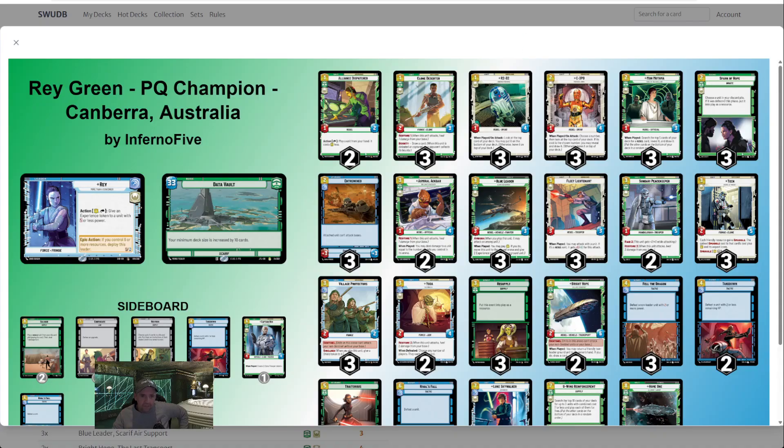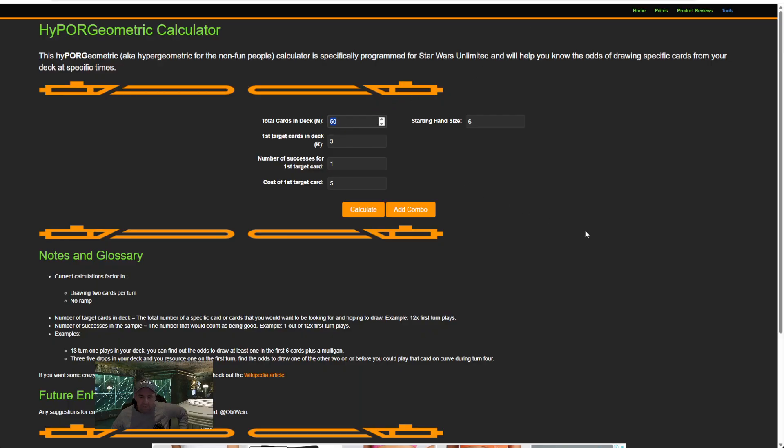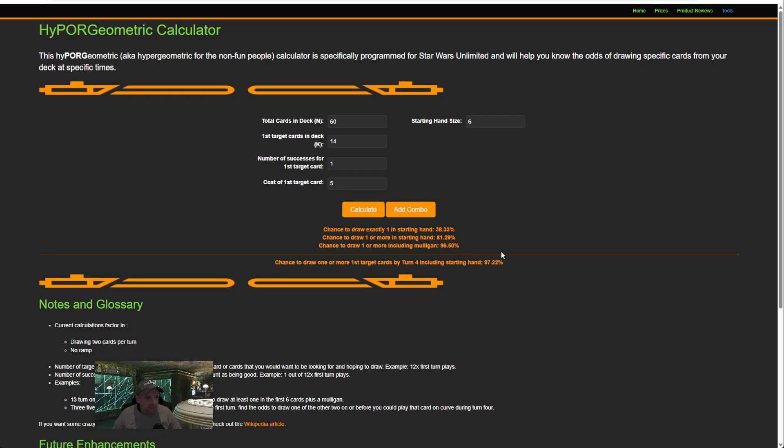Before I make any changes to this deck, I want to calculate my current percentages of drawing a first turn play. We're looking at 60 cards, 14 target cards in the deck, number of successes is one — any one of those is a success — and a starting hand size of six. If I hit calculate, the chance to draw on my first six cards is 81%. If I were to mulligan and search for another first turn play, that goes to 96.5%. So 14 is a really good number for these Data Vault decks.